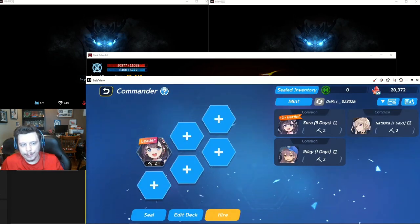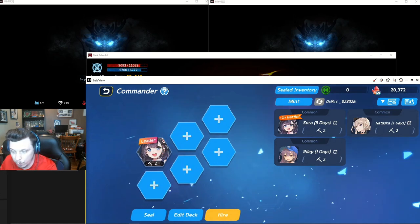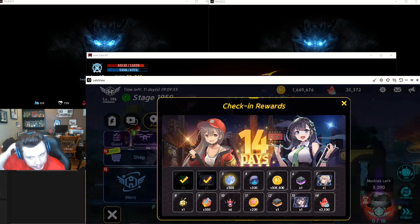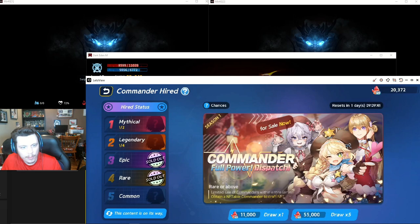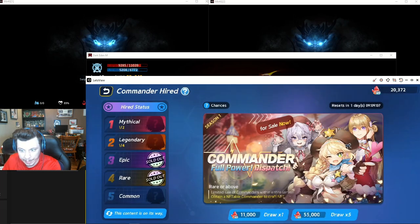This is kind of where the NFT side of the project comes into play. You get a commander when you did the pre-registration rewards, and depending on how many people you invited you may have gotten more. I got a commander on day two, another on day seven, and another on day thirteen. These only last like between one and three days, and there's also a way to hire them. This resets every day, and the vast majority of summons are going to be common — it's 99.97% common with a very small chance to get a legendary or mythical.